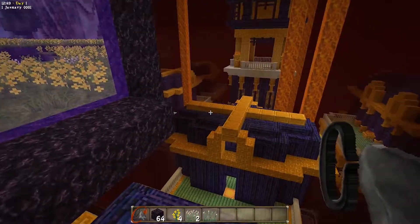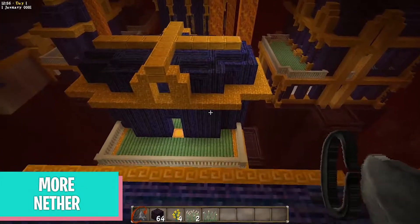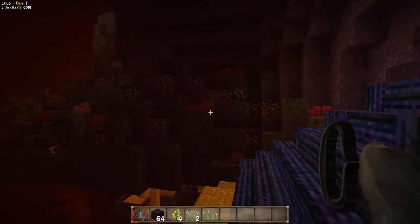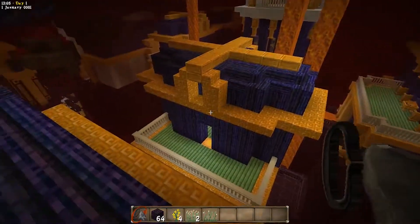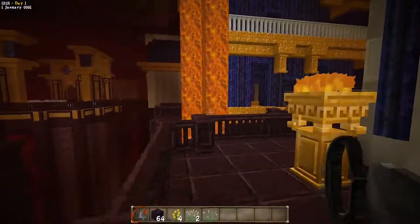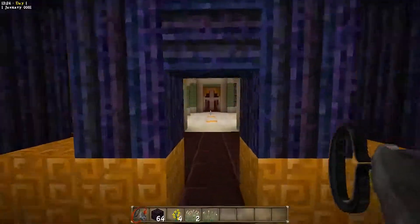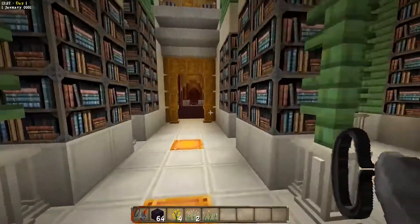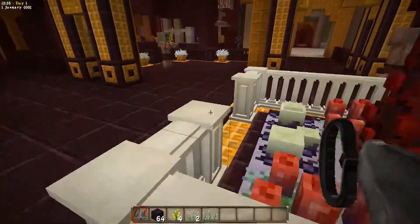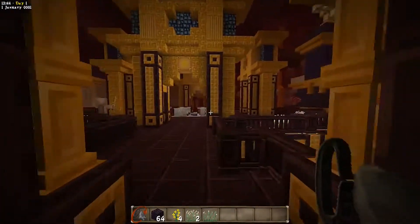I also have another mod called More Nether. What this adds is more structures, more items, and things you can actually farm — like plant-based stuff with nether warts. There's a lot of structure content here — some of this is fortress stuff too. As you go down there's a huge library, and over here there are some wicked monsters and a shrine. This is probably one of my favorite mod combos — Better Portal and More Nether.